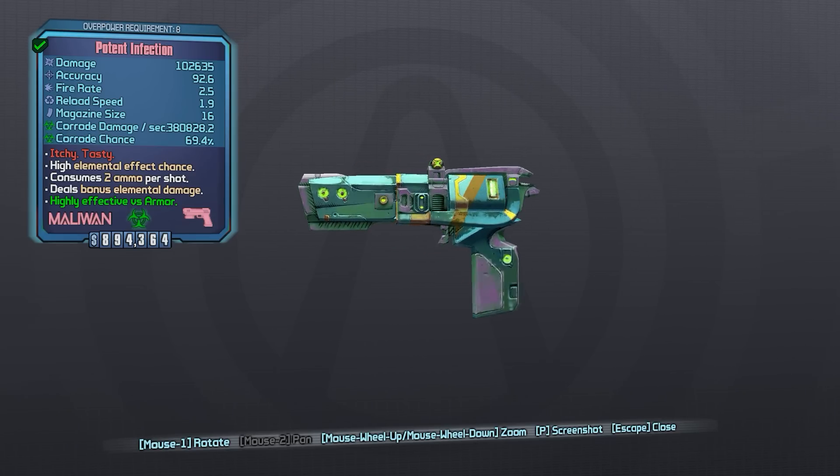The accuracy is about the same, the fire rate is the same, and the reload speed is pretty comparable with the Infection taking a little bit longer, but the Infection does have a slightly larger magazine as well. When we get to the corrosion damage, we can see that the Infection has double the corrosion damage that the Aegis has, and it's also got a much higher chance to corrode at over three times higher.